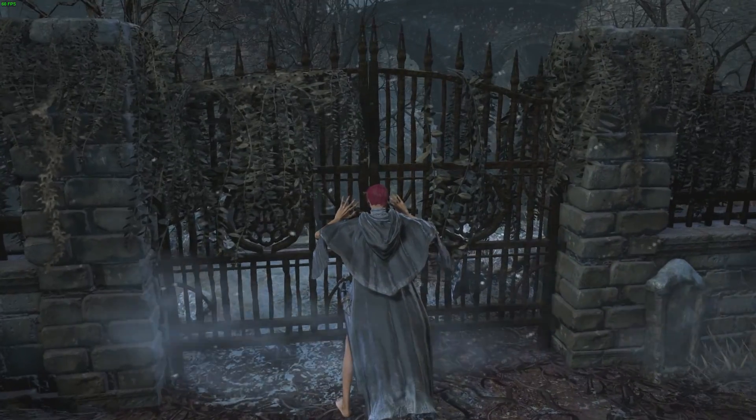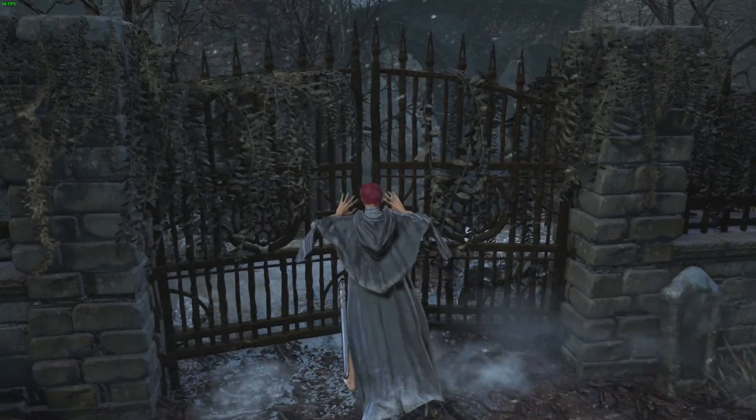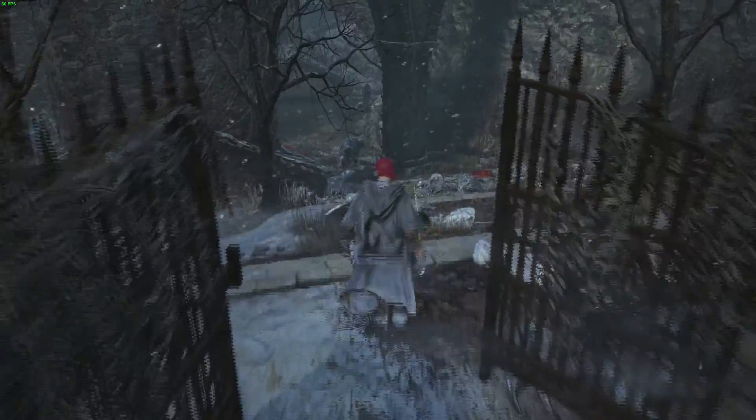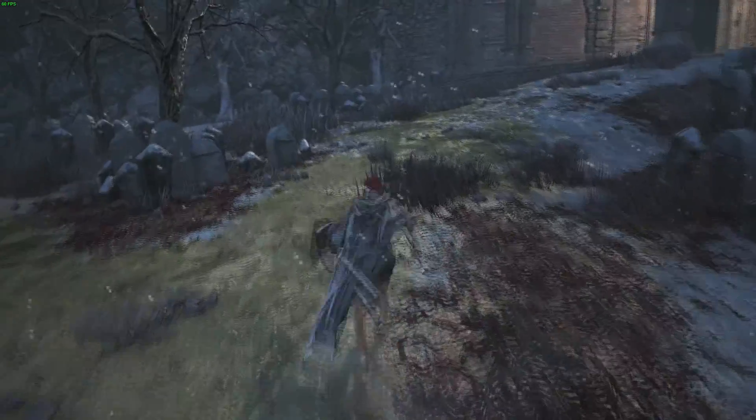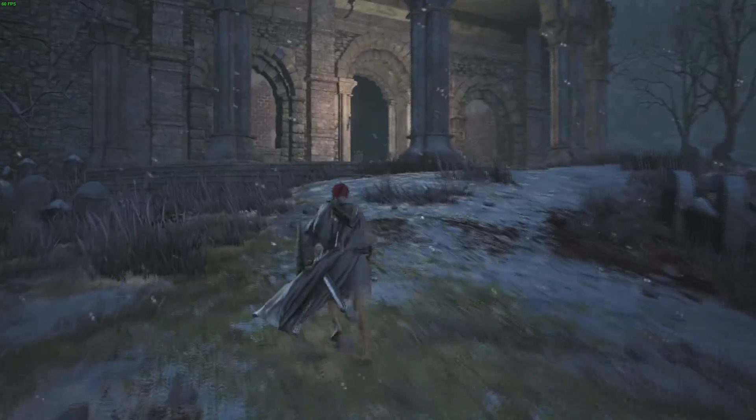Open the gate, and if you turn around and go up the hill to the right, you will be in the larger building of the two, and this is where Sir Vilhelm is.